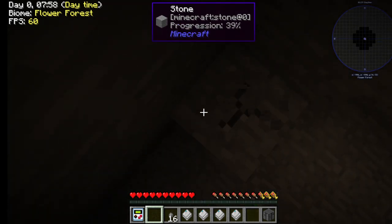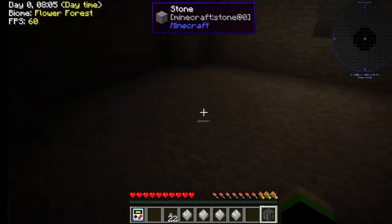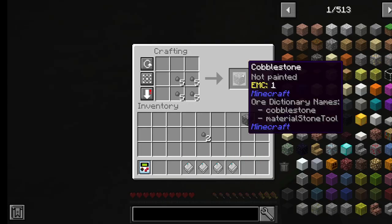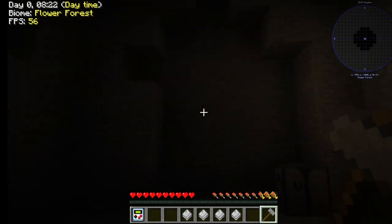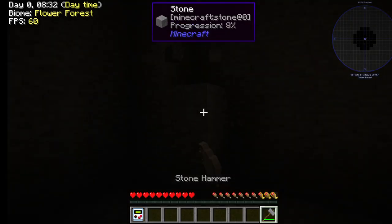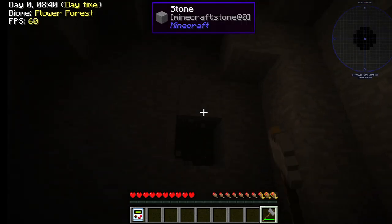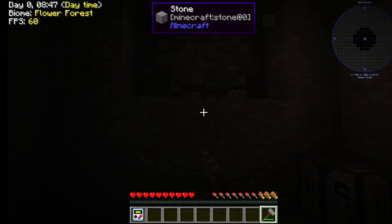Alright, let's see here. I think our next goal is to... We need dirt blocks. Alright, so we're going to just start working on the side here, just making a side. At least we have an actual tool, so this might go a little faster. We're going to make some more tool rods here.